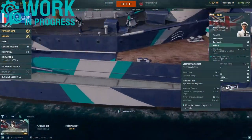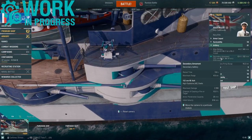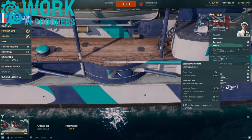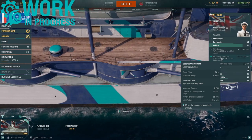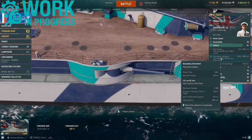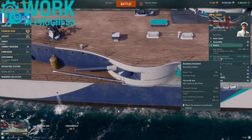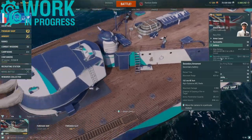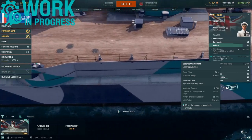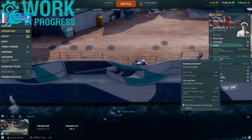Moving to the secondary armament: 12 single-mounted 152mm guns. These have a reload time of 5 seconds and a base range of 4.5 kilometers. Firing HE shells with a max damage of 2200, 12% fire chance, 25mm armour penetration, and a shell speed of 914 m/s.